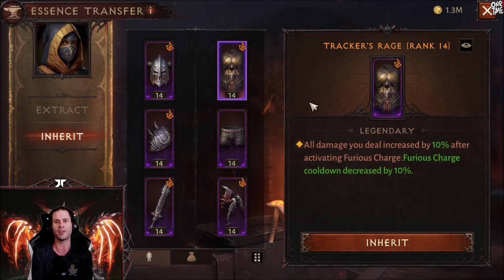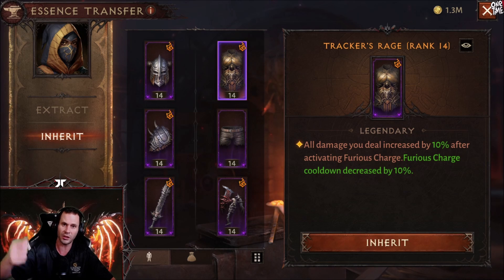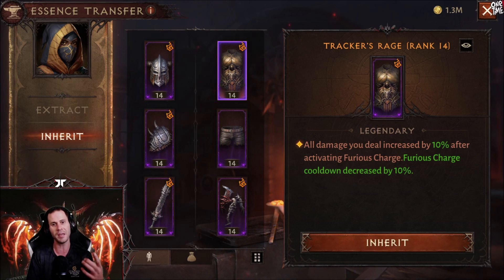Next is tracker's rage: all damage you deal is increased by 10% after activating furious charge. This is important because that 10% damage increase is considered a buff, which procs your Vithu's urge and also procs your bottled hope. You get 10% extra damage when you use furious charge, plus the Vithu's proc for 30% extra attack speed, and if bottled hope's not on cooldown, you also get extra attack damage and movement speed.